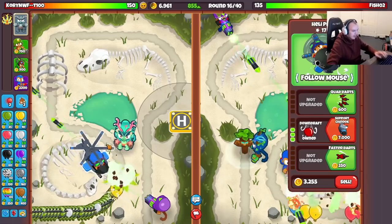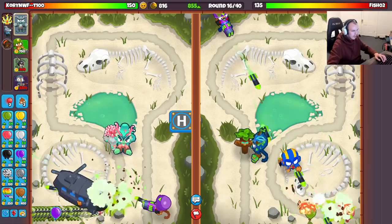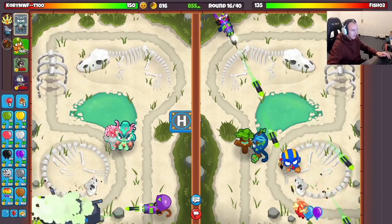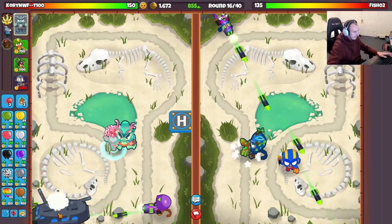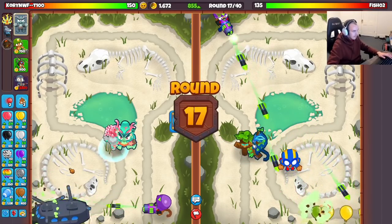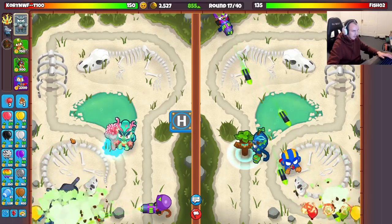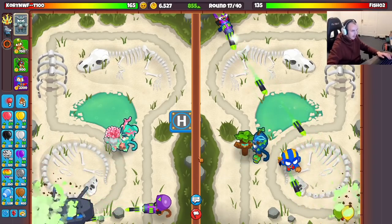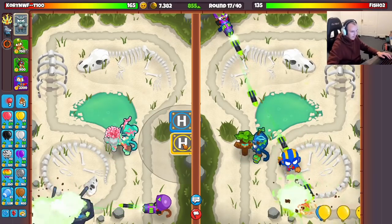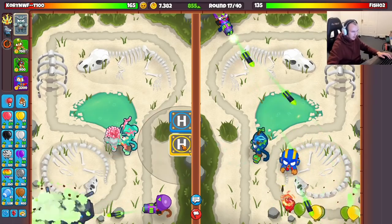I'm literally $39 off - let's get the support chinook down. There we go, beautiful. I should be able to get this crate here in a little bit. Is he gonna send me a moab? No, he's just going for eco okay. If he does send me a moab I can just get my moab press down and I'll be absolutely vibing. But yeah, we're just gonna heli farm right now like a mad lad.